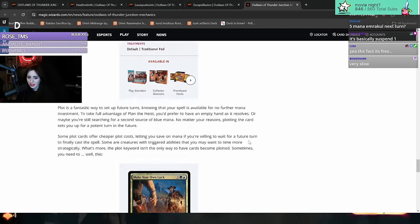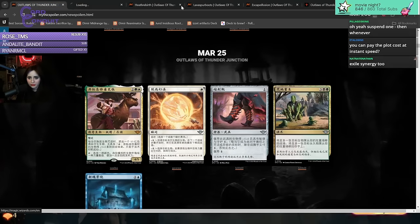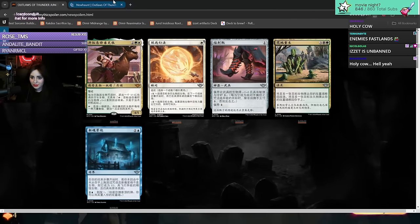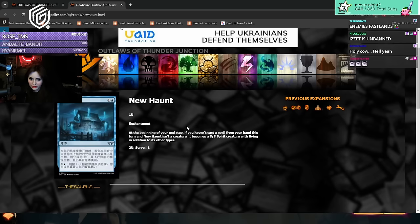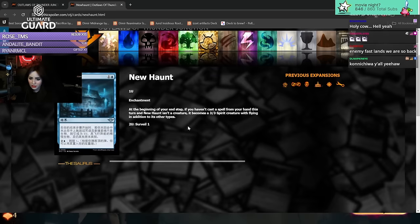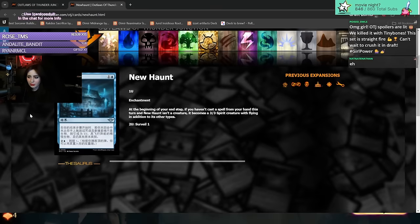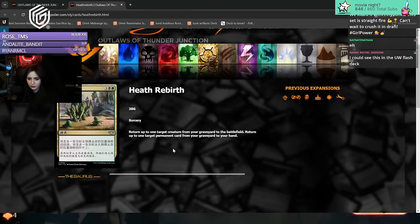Now let's look at some cards, going from the bottom to the top. New Haunt - two mana enchantment. At the beginning of your end step, if you haven't cast a spell from your hand this turn and New Haunt isn't a creature, it becomes a 3/3 spirit creature with flying in addition to its other types. You can also activate it to surveil one. So this turns into a 3/3 creature, which is kind of cool - and it has the surveil ability. Maybe they want to work with some tempo stuff a little bit. I like it.